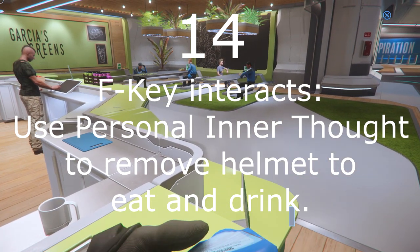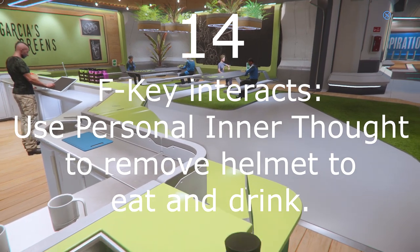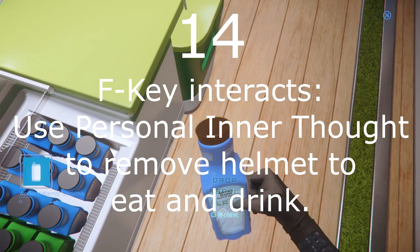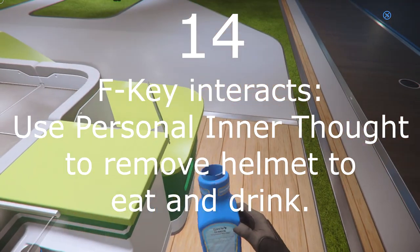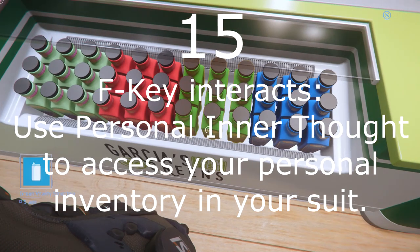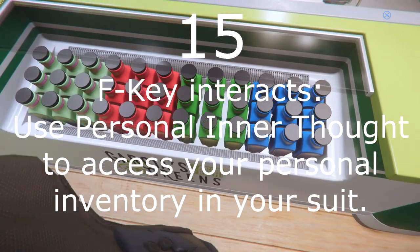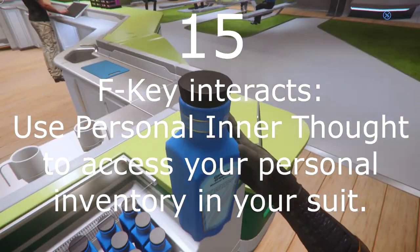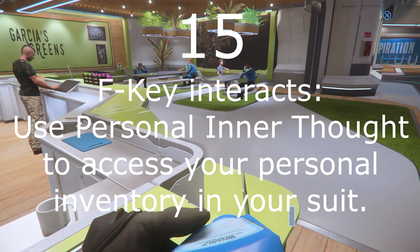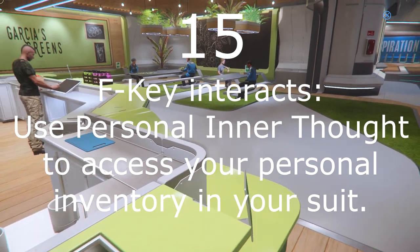Number 14: Among the most common items in Personal Inner Thought is taking your helmet off, which is needed to eat and drink. And yes, you do need to eat and drink. And of course, putting your helmet back on, which is needed to not die in space. Number 15: Personal Inner Thought is also the route to interacting with your personal inventory. Note that your inventory is not in some sort of magical bag, but is stored in your space suit. Thus, your available quantity of personal storage will be greater in a suit with a backpack, and it will remain in the suit if you take it off.